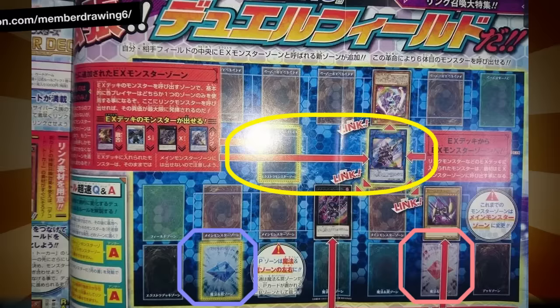They're technically the same type of zone — they're Extra Monster Zones, and they are neutral. Either player can play onto them, and they don't belong to either player's field until the person controlling it takes it. So if you Raigeki, you'll still blow it up — it blows up whoever controls it.